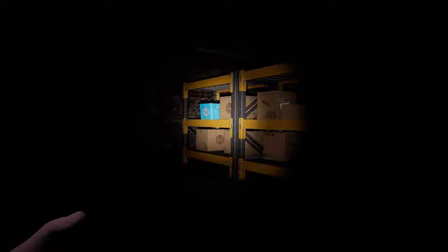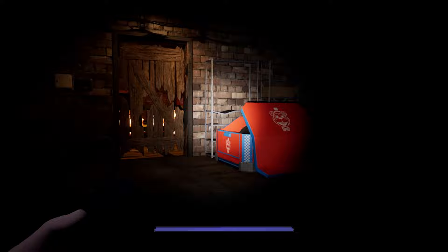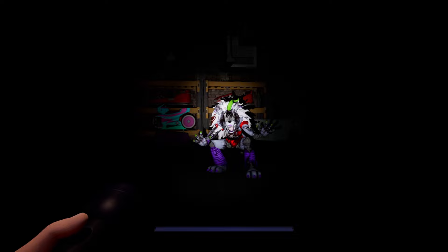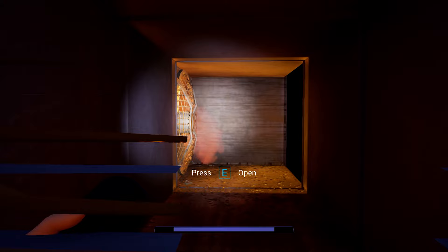This last door can be a bit tricky because Roxy might not be chasing you, so you may need to grab her attention. Once she breaks that door, run through around the fire, do the distraction — it might help a little bit — and then get to this vent, open it, jump in. Now Roxy cannot get you. We have to go to Parts and Services so we can upgrade Freddy.